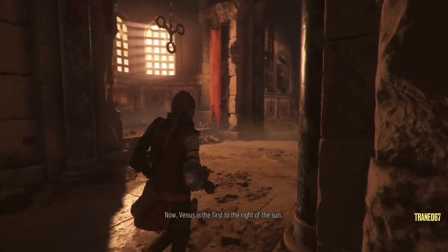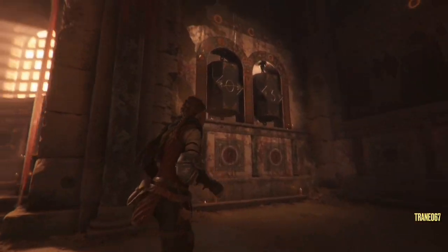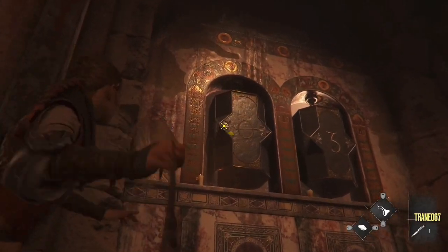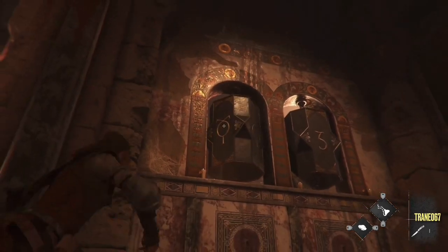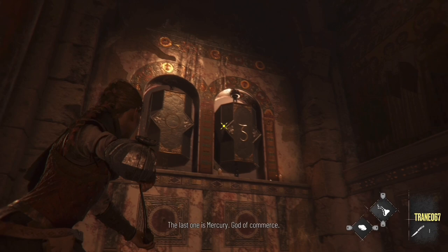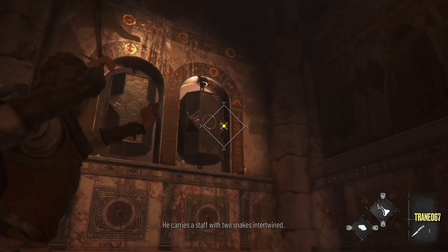Venus is the first to the right of the Sun. It's shaped like a necklace — a circle with a line going down. I think this is Venus. The last one is Mercury, god of commerce. He carries it — two slings intertwined.